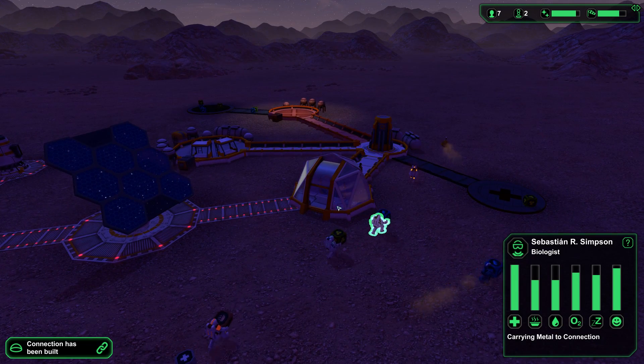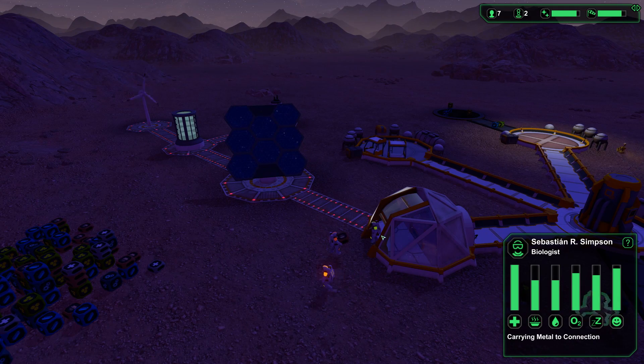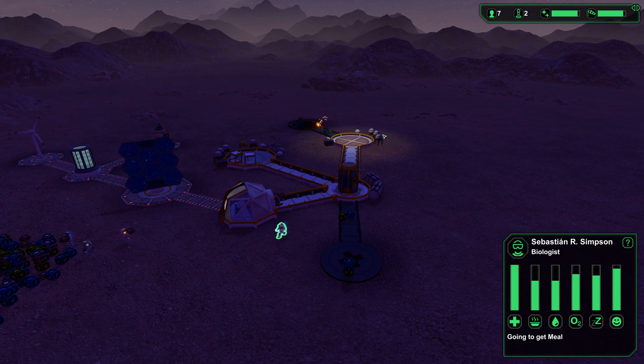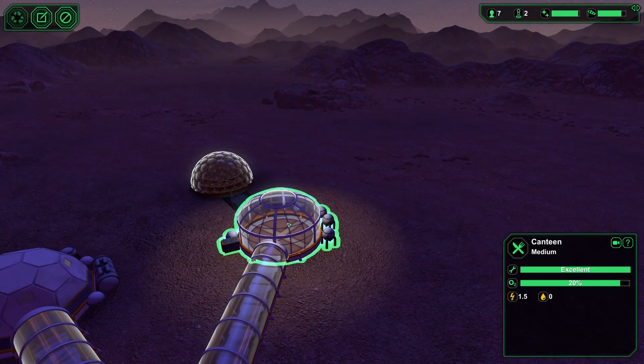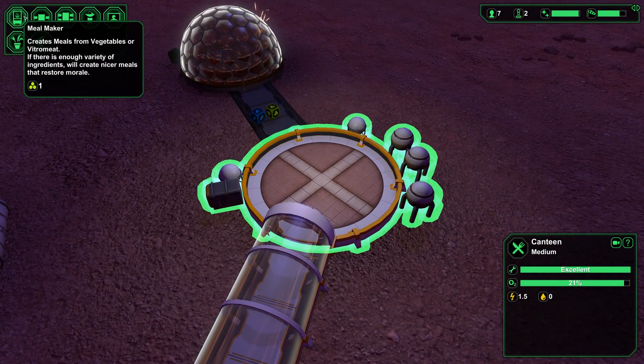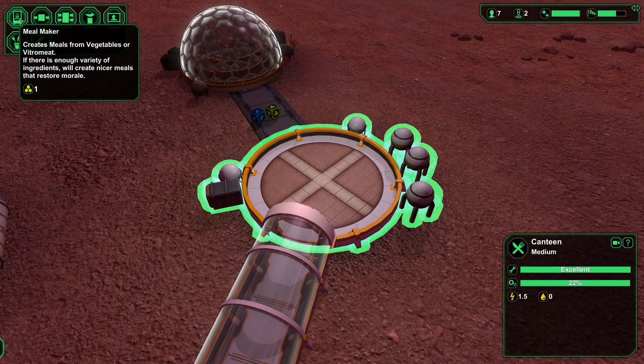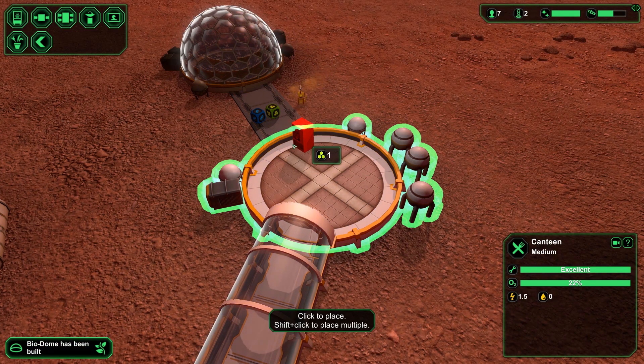They did say in the tutorial that you need more than one airlock generally, because it's really slow to get people in and out and they line up. Oh look at that — a comet just landed over there! That was pretty scary. What can we fit over here? The canteen — yes. Footer's meal maker: creates meals from vegetables or vitro meat. Let's put that over here.